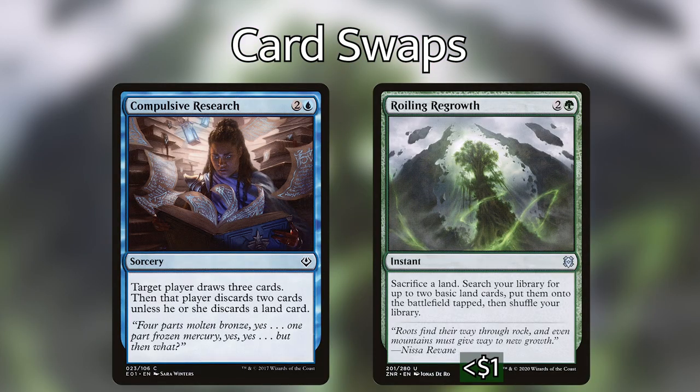Next, I'm taking Compulsive Research out for Roiling Regrowth. The deck doesn't really need the type of effect Compulsive Research offers. Roiling Regrowth is just going to be better almost every time — instant speed getting two lands into play versus instant speed drawing two cards. Our deck isn't hurting for card draw, so Roiling Regrowth is the right call.